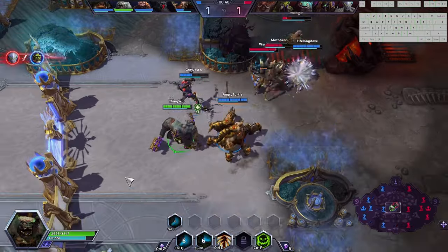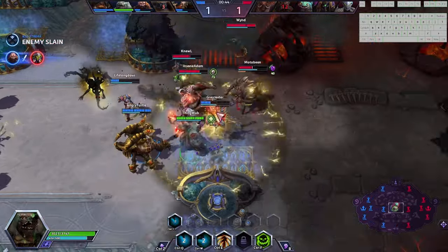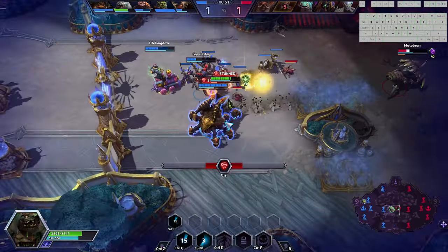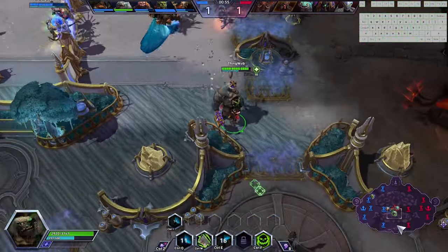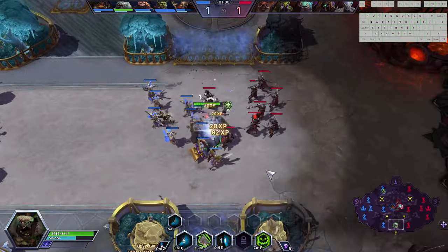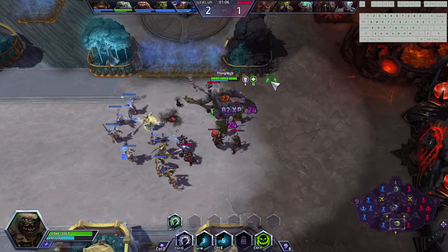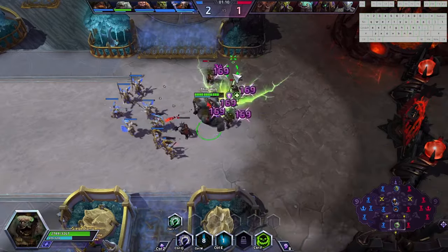I actually tried recording this video once already today and came up against this Zul'jin healer duo stack. They're decent, and I also played against the same Anub'arak. I don't like playing Stitches against Anub'arak because I will hook a million beetles. But using our good waveclear, we're going to try to get to the later stages of the game — such as level 10 and 13, which are your big power spikes.